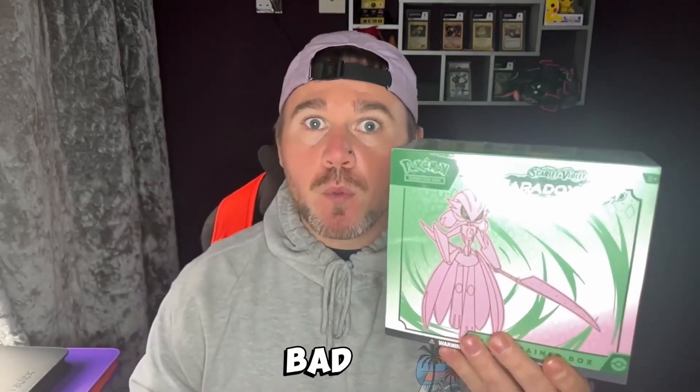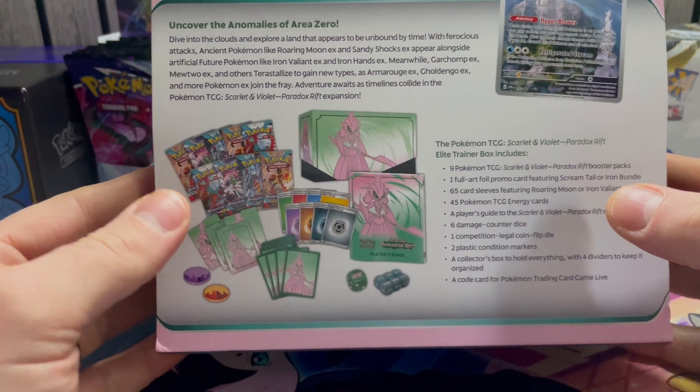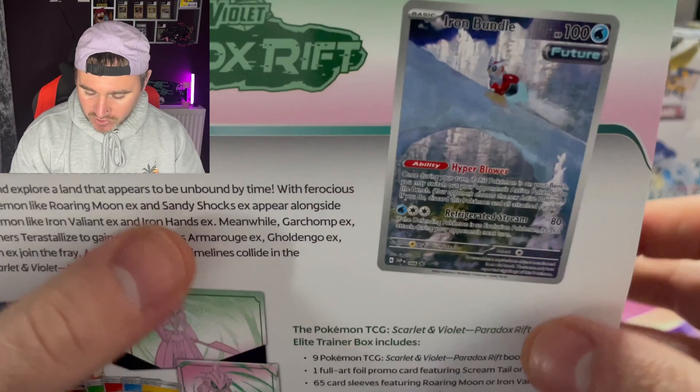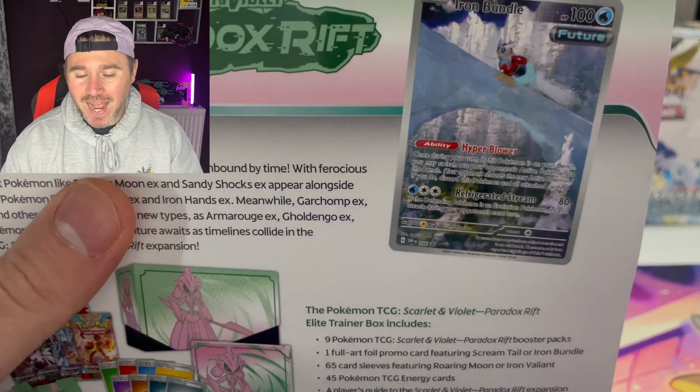Let's rip this bad boy open! It's time to open Scarlet & Violet Paradox Rift — uncover the anomalies of Area Zero. As you can see, the promo there — Iron Bundle shoots ice from his ass!